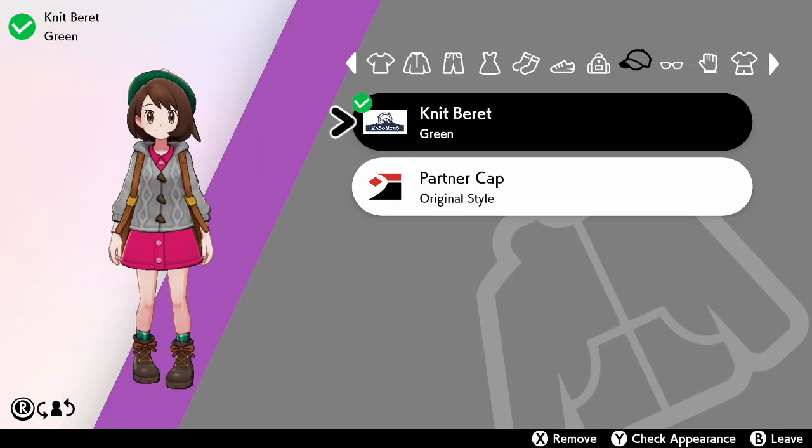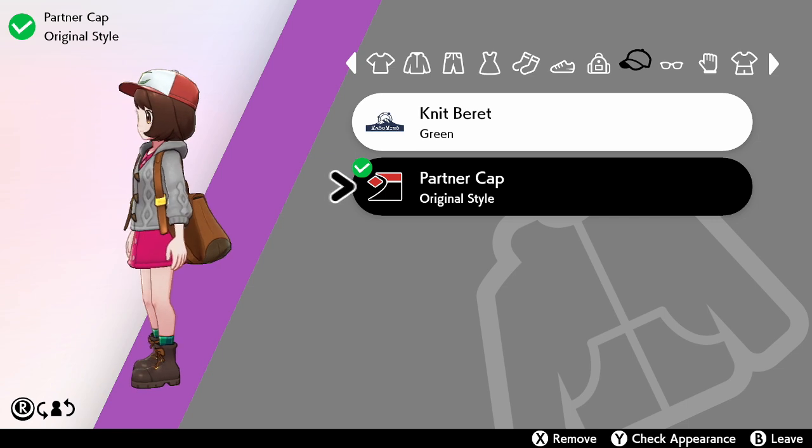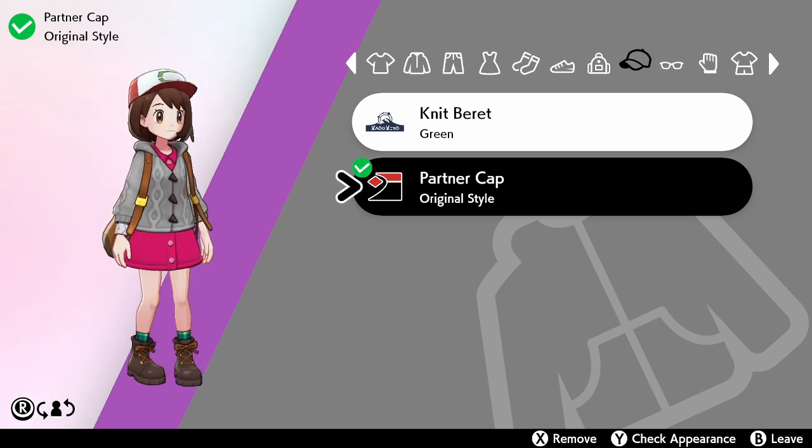Now we're in the store and the Partner Cap is right here. As you can see when we put it on, this is Ash Ketchum's hat. This is not like the Pikachu one where it just goes on Pikachu — this is actually for your character. So far the only way to get this is by having Zarude.